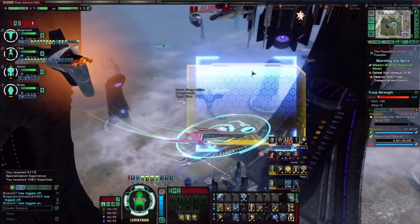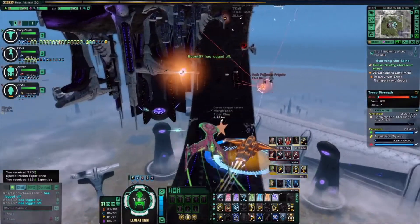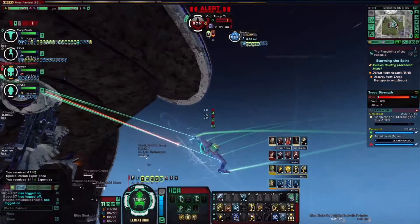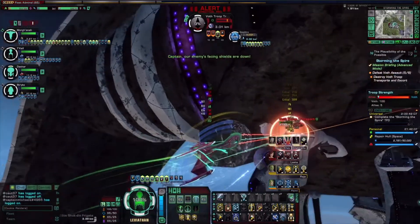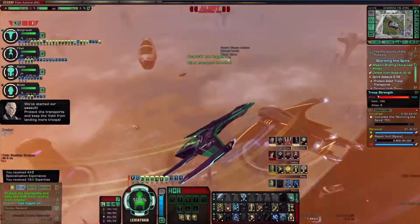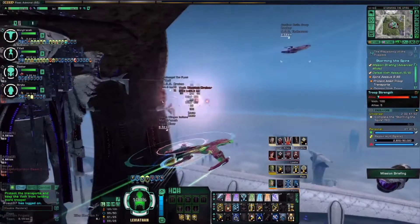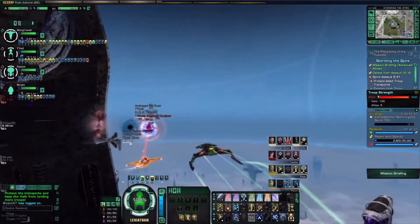There's a lot of ships I want in this game — I'm a bit of a collector. What would be nice is if they added your own personal space dock so you could actually view your ships, almost like a museum. That would be awesome, so you could just admire them.